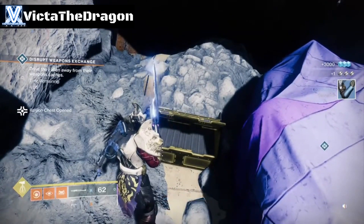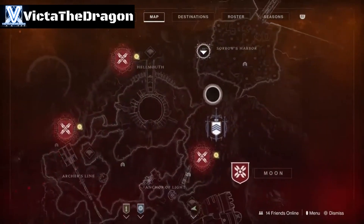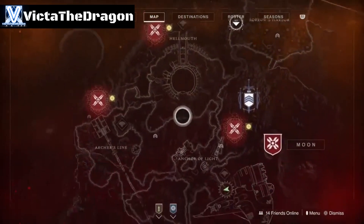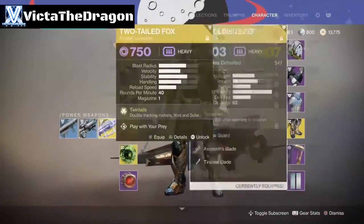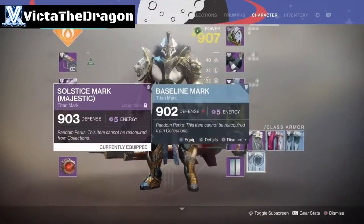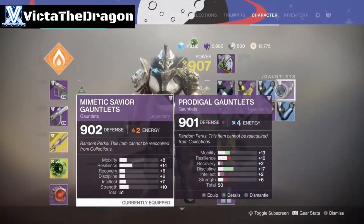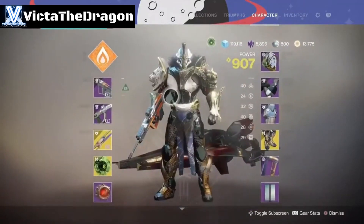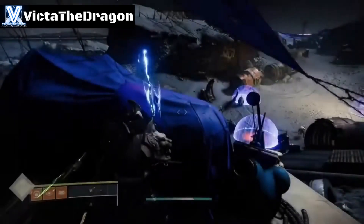You get the triumph for opening all region chests on the moon — didn't know that, pretty cool! That's pretty much it, hope that helps. The moon is completely done. In my next videos I'm thinking of doing the Lost Sectors. Here's all the loot from the chests — they're mostly blues, but 903 power level, not bad. They can actually drop higher than your current light level, which is awesome. You also get a lot of glimmer from this too.